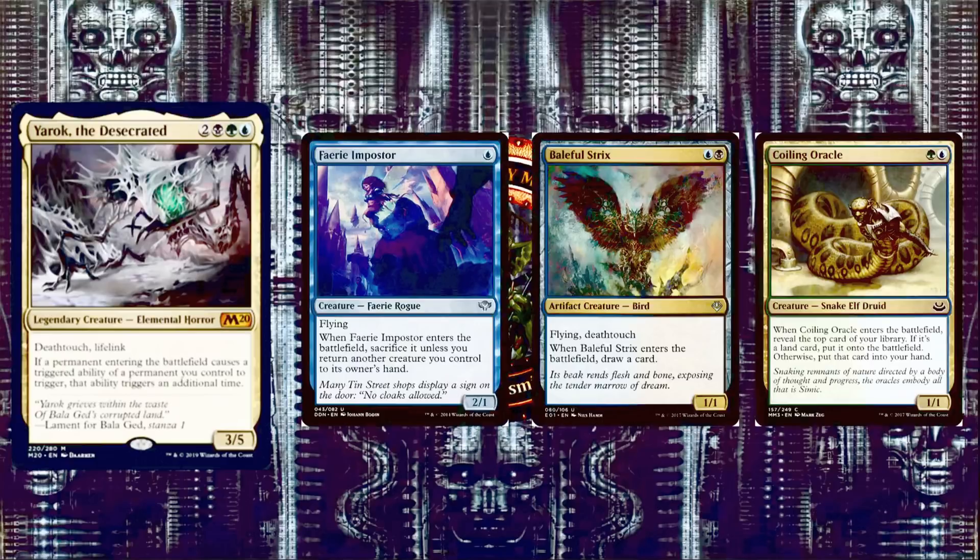Next we have Baleful Strix, a blue and a black for a 1/1 Artifact Creature Bird with flying and death touch. When it enters the battlefield, you draw a card — with Yarok, you draw two. Next, Coiling Oracle is a blue and black 1/1 Snake Elf Druid. When it enters the battlefield, you reveal the top card of your library; if it's a land, put it onto the battlefield, otherwise put it in your hand. With Yarok, you do that twice — you could get two lands, two cards, or one of each. Really not a bad deal for two mana.